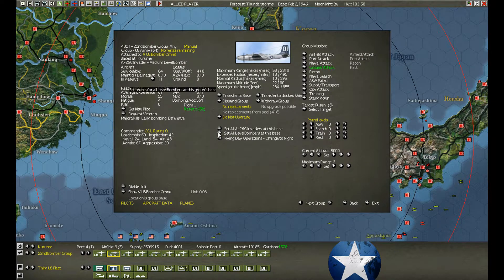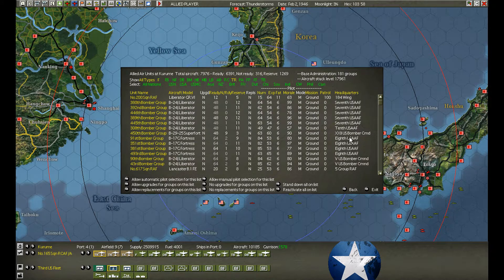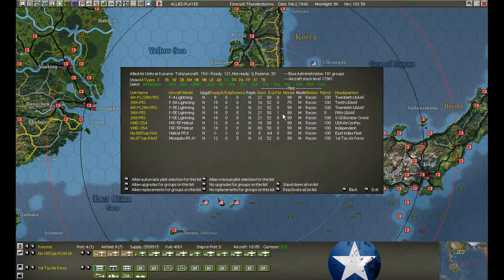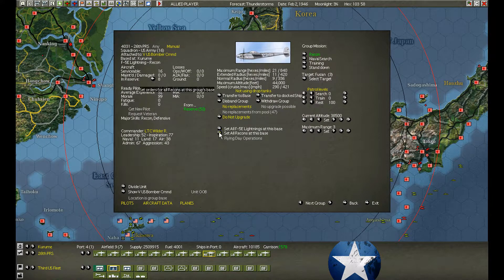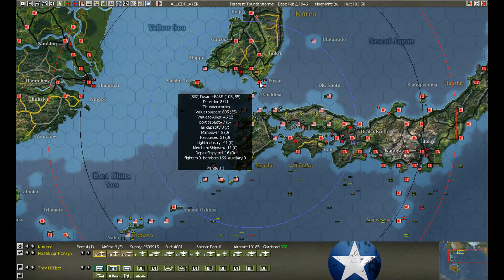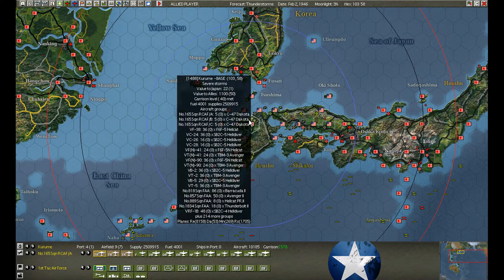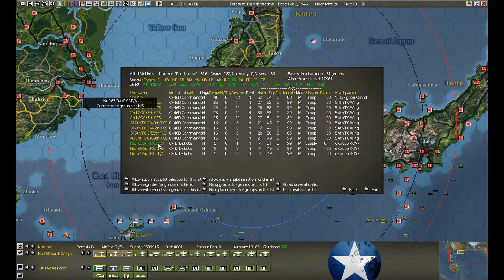We're going to relaunch the attacks on Fusan. The aircraft fatigue went down, so there's only one Liberator squadron that cannot participate. Everybody else is going. I'm not positive, but I think the recon did go over the target yesterday. We're going to set up a fresh, well-rested squadron and hope we can keep that detection level high enough to get the attack out.